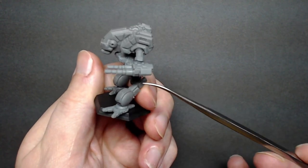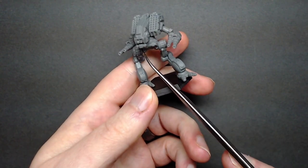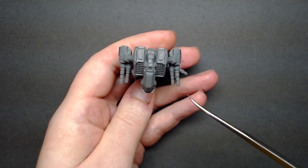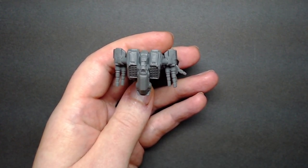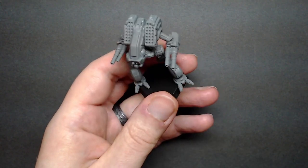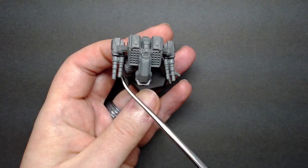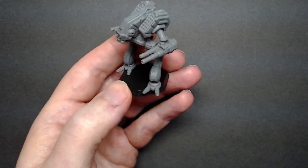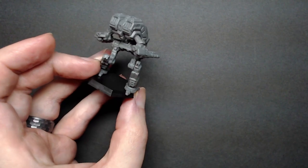A lot of folks were having the issue of the torso being canted in an upward motion — that can be fixed with a little bit of hot water. Or if you're going to repose the legs, you can cut the hips and reposition however you want. The arm barrels on mine are a little bit warped outwards; I haven't put this one in hot water yet to see if they fix on their own, but they should as long as the mold itself didn't have that feature. You could also use a hair dryer if you didn't want to dip it in water. I really do enjoy the new sculpts.